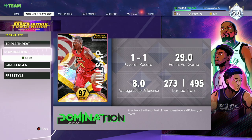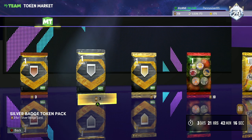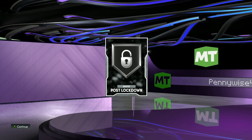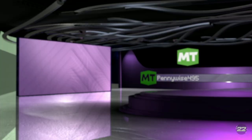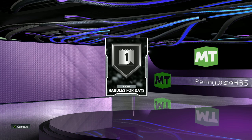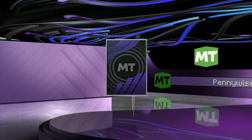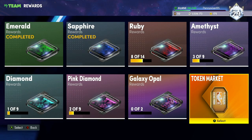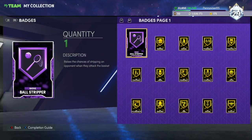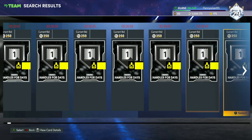Now we're going to talk about the last two MT making methods, which are the two best in my personal opinion. The second best is spending your tokens on silver and bronze badge packs to flip them into tons of MT. I have a full video breaking that down — I'll leave the link in my description. Basically, open these silver and bronze badge packs with your tokens and convert them into MT. Look for badges like Handles for Days, Clamps, Limitless Spot-Up, Quick First Step, Rim Protector, Chase Down Artist — those always go for a lot of MT. Silver Interceptor is a really good badge as well. We pulled up Post Lockdown and Handles for Days from the pack.